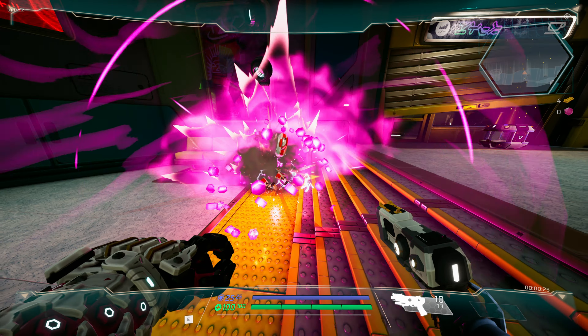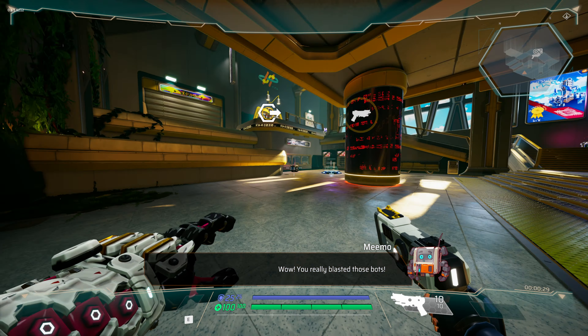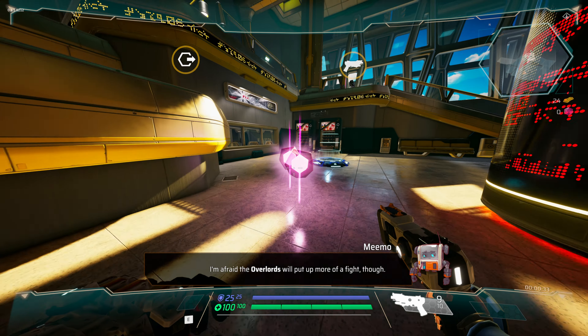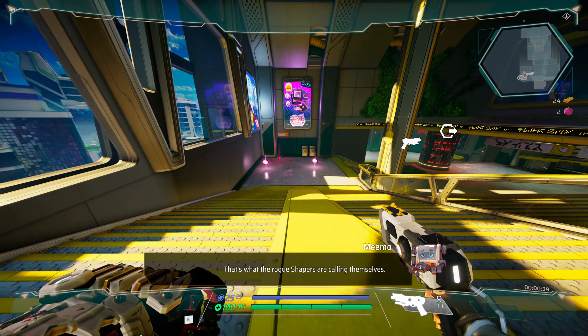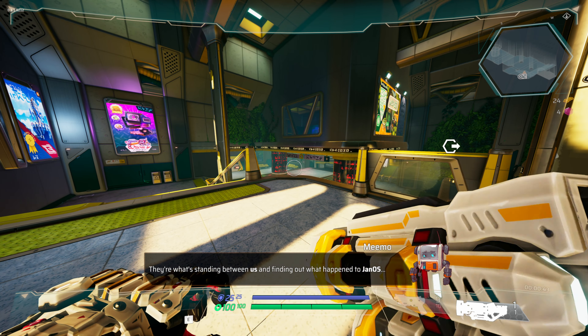The armor is the blue bar on the bottom and your health is the green bar. You'll also come across chests pretty often, which drop two different kinds of currency. You can interact with the chest or just shoot it from a distance. Sometimes you'll come across weapons — you can swap out one of the two you're holding, and if you're only holding one, the new weapon takes the second slot.